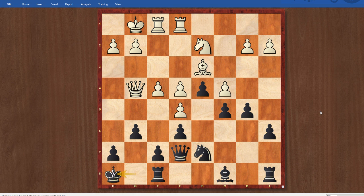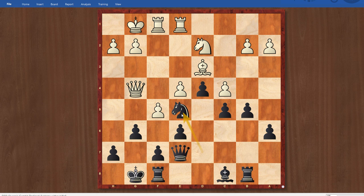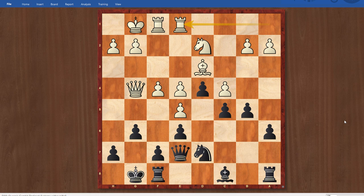After rook ae1, I went king h8, trying to respond prophylactically to this f5 idea. I probably could have just defended the b pawn — maybe even a move like rook b8 is playable, because he cannot yet play f5. Even if he goes f5 and I take, I have f6 and my knight is pretty much cemented here. This bishop actually doesn't get into the game until the e4 pawn moves. So basically there was no need to sack the b5 pawn the way I did.